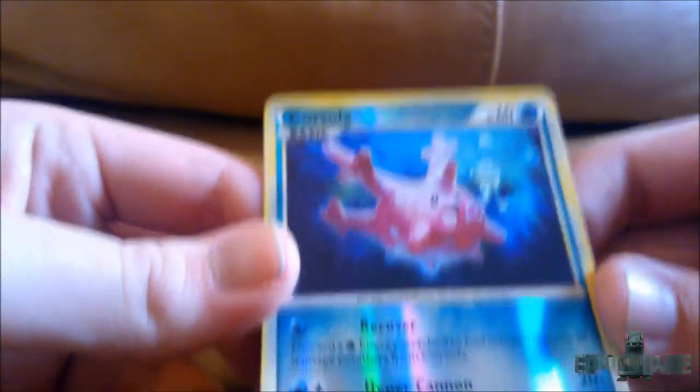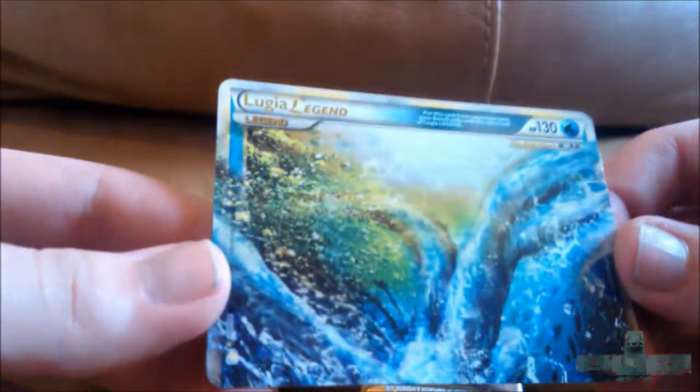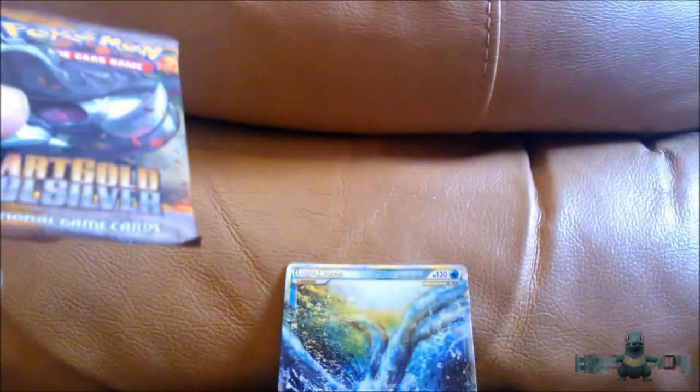And the rare — oh my god, no way! Lugia Legend top half! That's really really cool, awesome! I'm going to leave that here in the background. So already a fantastic tin — and now the Donphan pack.